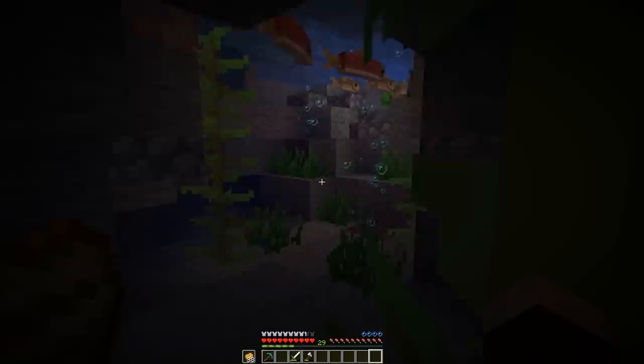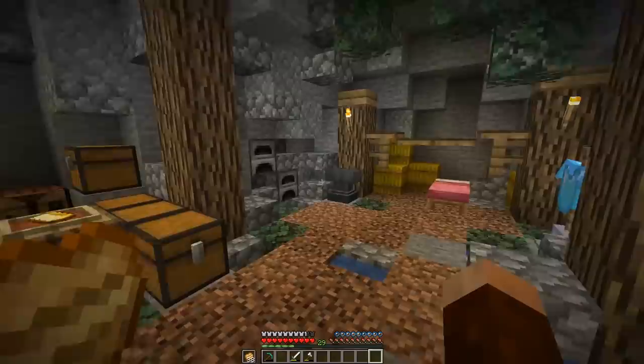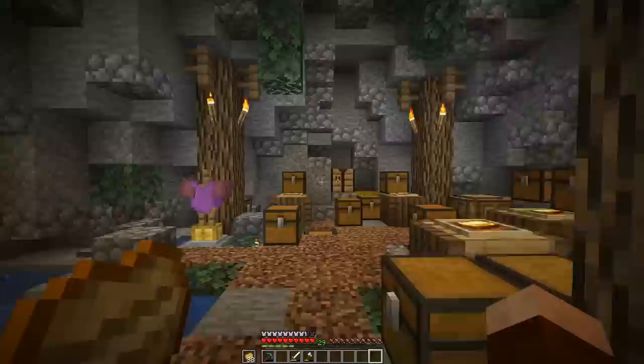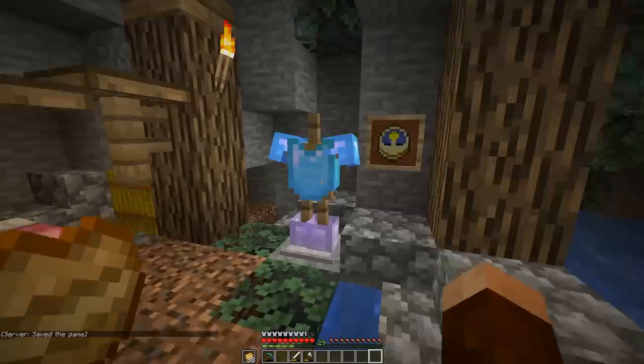On stream we added some details in here - we got the kelp, we got the sea grass. I did move the bubble blocks to the side so they don't throw me up into the ceiling anymore. I'd love to get some tropical fish going in this area, but look at this interior now. It is slowly forming into a little tucked away cove here. Eventually we're going to have a much bigger and more grand base, but I like it - it's so cozy right now.